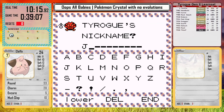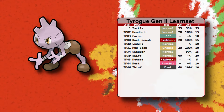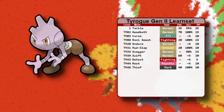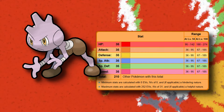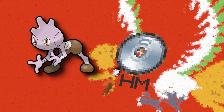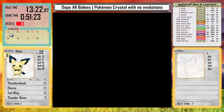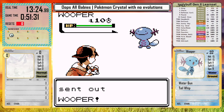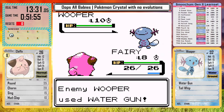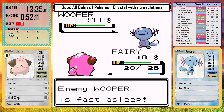Tyrogue starts with Tackle and doesn't get any other level up moves. Its only STAB move it can learn through TM is Rock Smash — no Dynamic Punch, nothing else. And unfortunately its base stats are really underwhelming; it's just 35 across the board, which is very strange for a fighting Pokemon. It does learn Rock Smash and Strength as field moves though, so it could be useful in that way. I catch a Bellsprout as an HM pal since no babies can learn Cut.